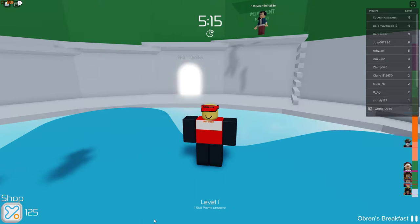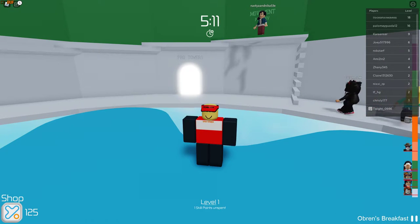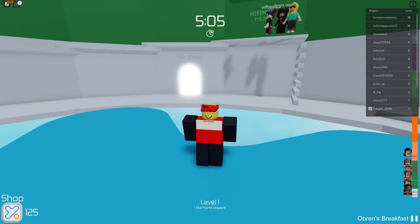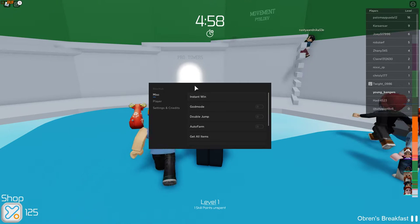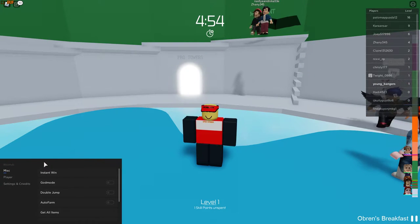You're going to want to open your executor, attach it, and then execute it. You should see it come up — as you can see, we got the GUI.